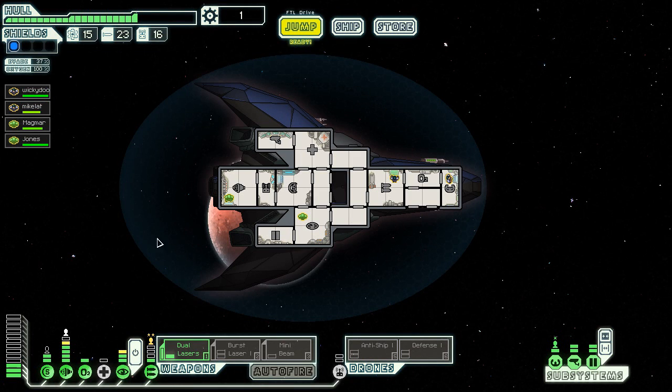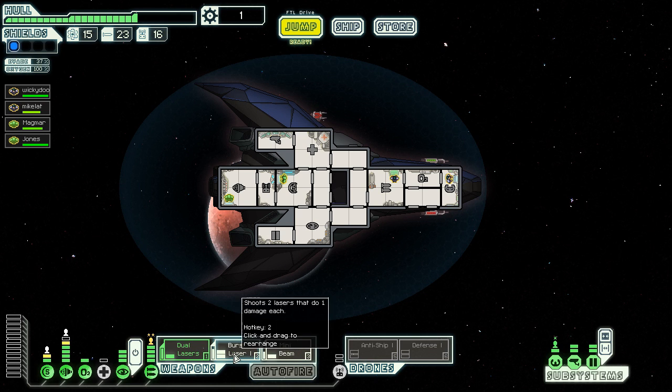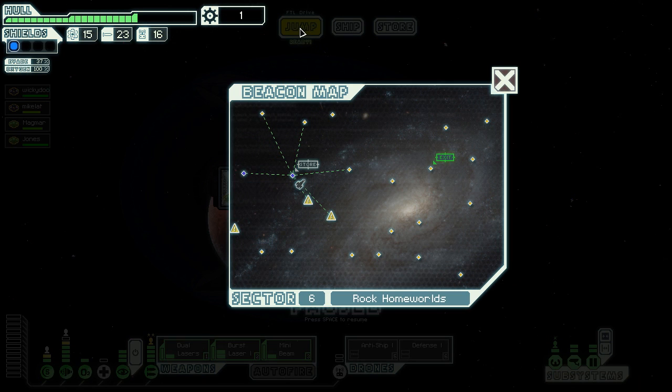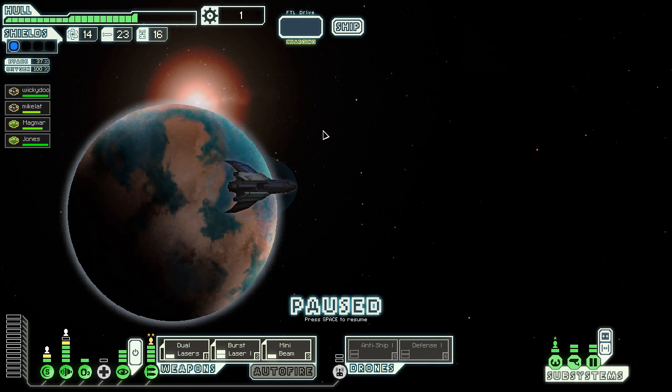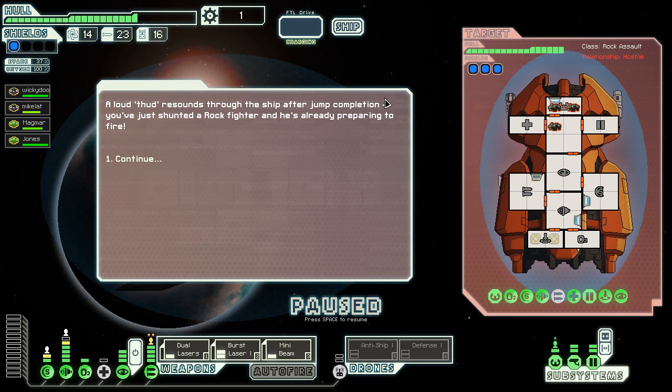Hi guys, welcome back to some more FTL. First things first, this guy's gonna be manning shields. Now we have our guy on shields, put some more power into weapons. Basically my strategy here is I have a burst of four lasers rather than just three sustained damage. This way I can do four shots all at once and then hit with the mini beam. This is my strategy going forward - I will change it when I can, because this is actually not a good strategy, I'm gonna tell you right now.